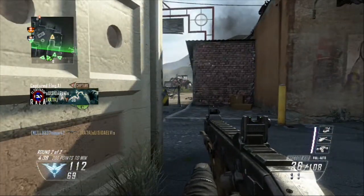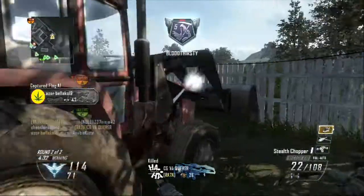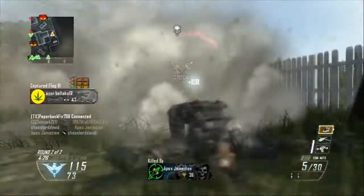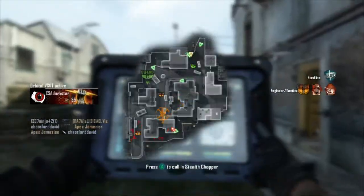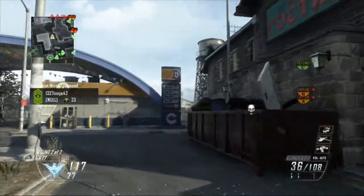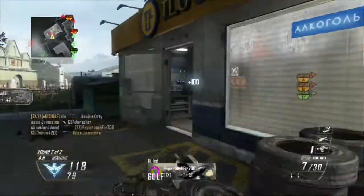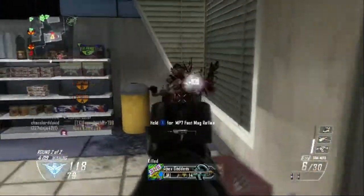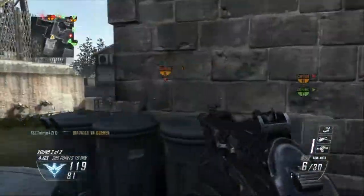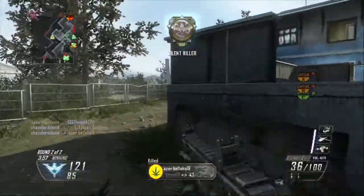I see this dude over by the tractor — I thought he was going to be standing on it, but instead he decides to play hide and seek in the grass, only to be killed by me. And I get my first stealth chopper! Another dude trying to hide — nice try, but you cannot hide from the VSATs. You can run but you can't hide.